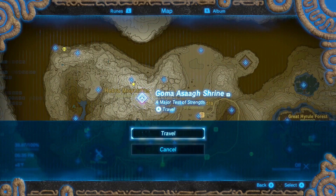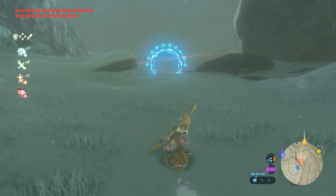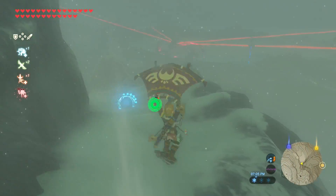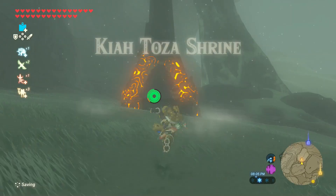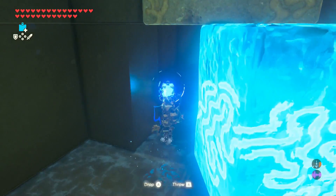For the next one, warp to the Goma Asag shrine. You will need fire arrows or a campfire to melt the ice. Make a left and shield surf through all the rings that you see — it kind of reminds me of the Yeti in Twilight Princess. At the bottom, you get the Kiyotoza Shrine, which is Master of the Orb — one of the cleverest shrines of the 16.